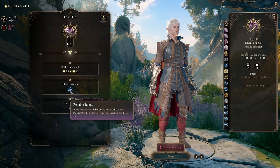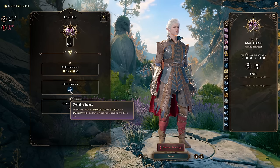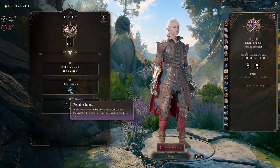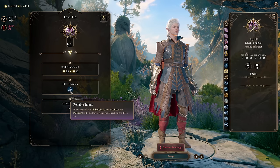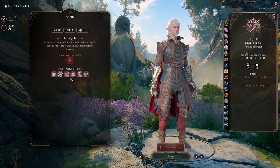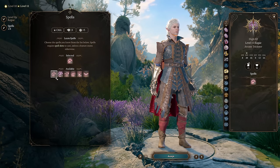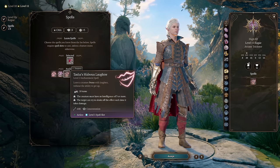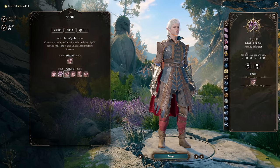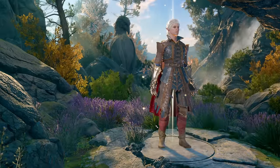At Rogue level 11 we get Reliable Talent, meaning that as a party face with only 14 Charisma, we're almost guaranteed to pass every single dialogue check in the game. You will never miss on disarming traps or opening locks. Reliable Talent is just incredible for a skill monkey character like this. For our spell selection we can pick up Tasha's Hideous Laughter, which is good against bosses and works against characters that Hold Person doesn't — you can land it quite reliably.